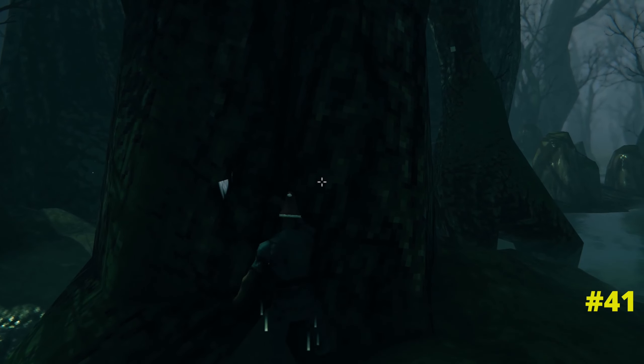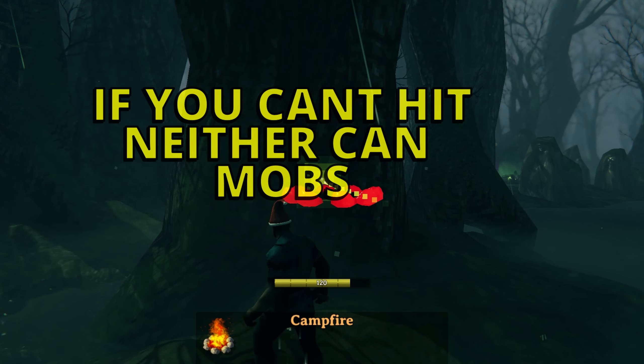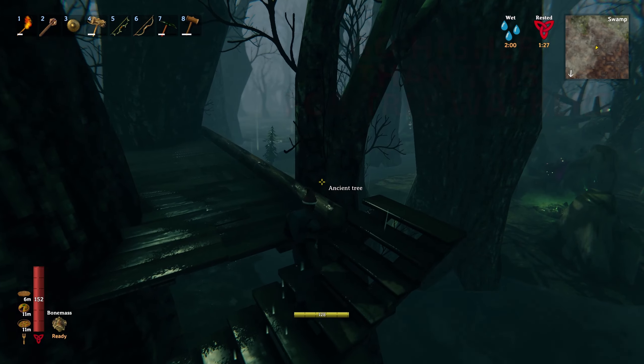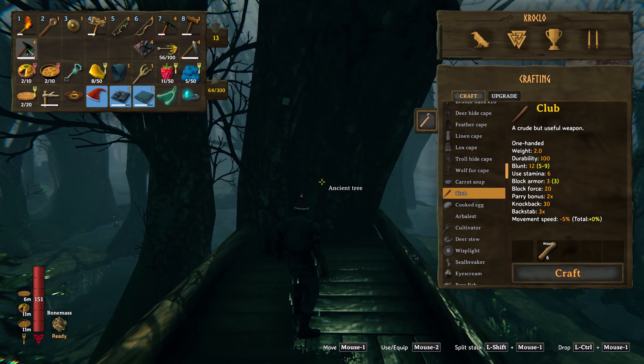In the swamps, if you'd like to build yourself a little outpost, the higher the better. If you go to whack any of the big trees with your axe and you can't damage it, neither can the monsters. Building up high on these trees should keep you safely away from the pesky skeletons and also the abomination - and a nice little treehouse might even take you back to your childhood.